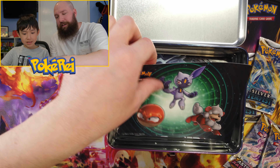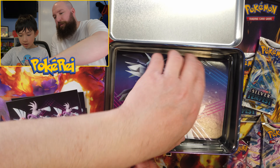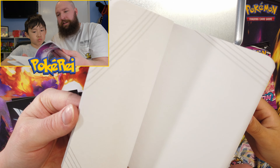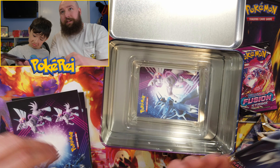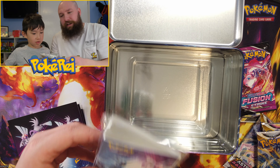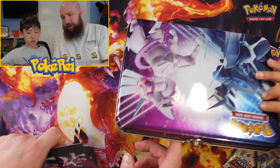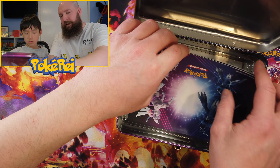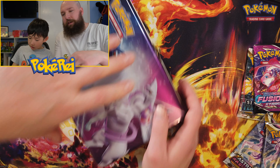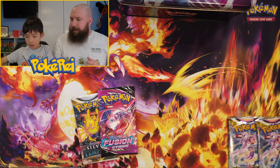So we've got our sticker sheets — so many stickers. Those two are just the same, and those. So two lots of each. That's the notebook — a nice little notebook. Mini Portfolio. Normally these do come with a booster. I'm just going to put these back in and close the tin so we can put it out of the way.